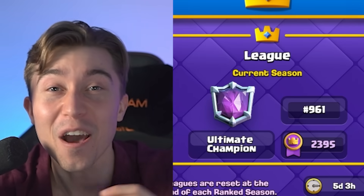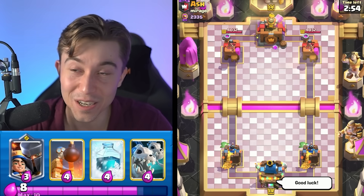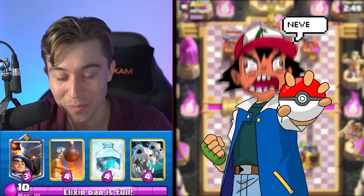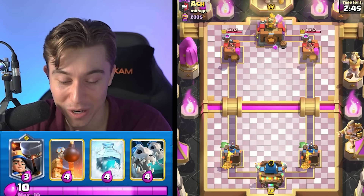Winning that one puts us at 961 in the world. We're dropping a good luck and seeing what's cooking. Definitely want to hit him up with the 20-win emote just to flex a little bit, maybe get this guy scared — but I doubt it. I feel like most people at this trophy range are all going to have the 20-win emote as well. Top 1,000 in the world, people are pretty good.